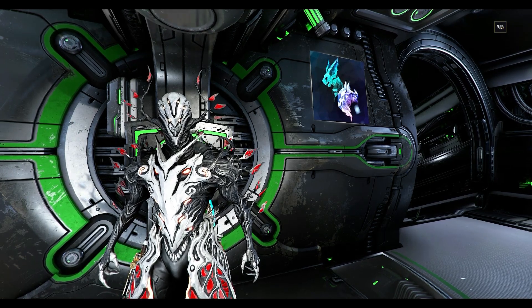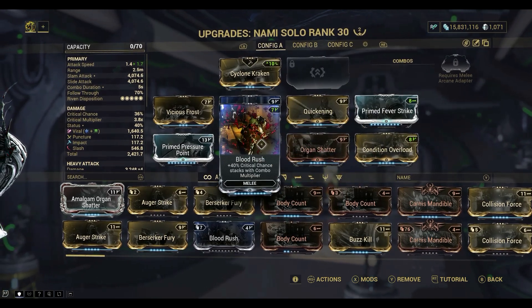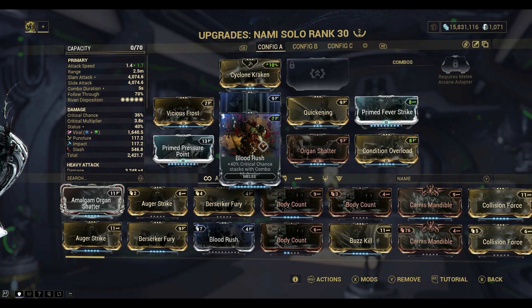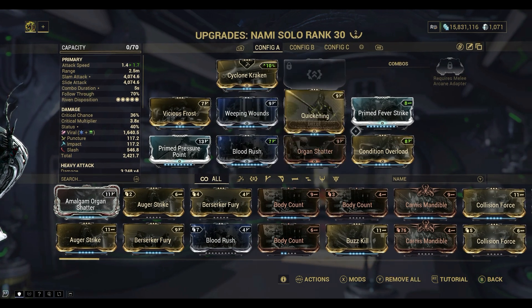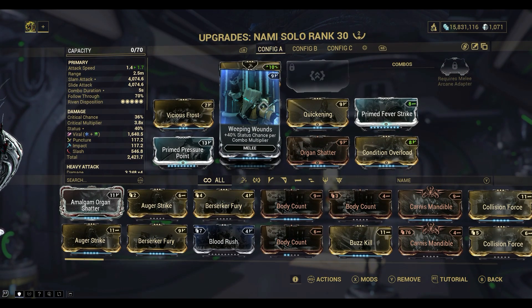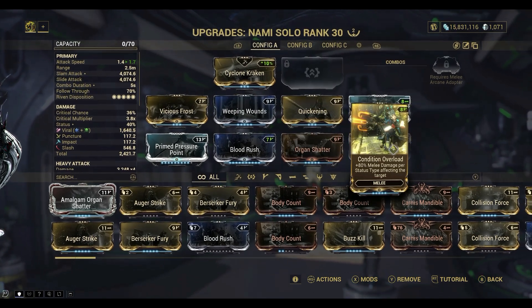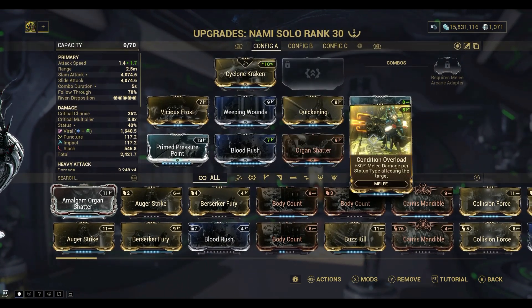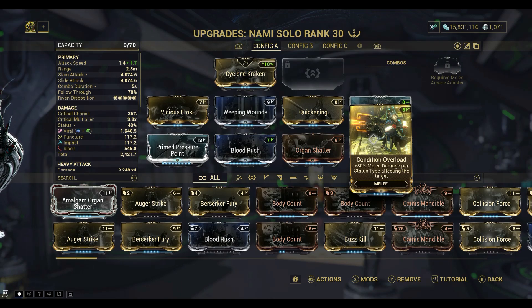Now that we've gone over all of those, I want to go over some melee mods that you may or may not have, starting with Condition Overload, Blood Rush, and Weeping Wounds. I highly suggest getting all three of these and putting them on your weapons. Now, this is for general use — if you're going for a heavy attack build, that's completely different. But I would suggest using these three. Why? Well, Condition Overload — whenever you put on a status, you gain an additional 80% damage, and you can just throw in all the statuses on there. Weeping Wounds will definitely help with that, because when you increase your combo multiplier, you get more status, which means more damage. On top of that, you get an increase to critical chance with your combo multiplier and your status multiplier. And with this in its entirety, you should be able to do a heaping hell of a lot more damage.